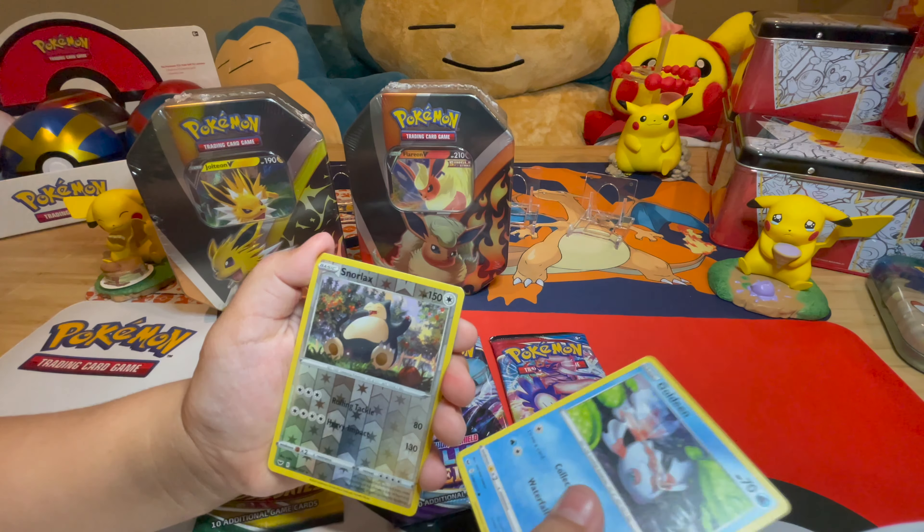Let's show it off — that looks super cool. I love the Full Art, it's like tie-dye. It kind of does, doesn't it, in the background? Very cool card. All right, Chilling Rain or Battle Styles, Pokey Gigi? Chilling Rain.